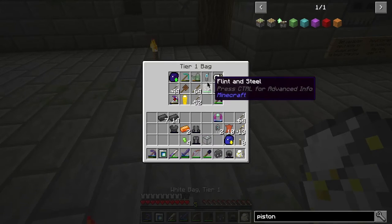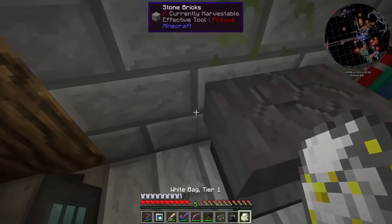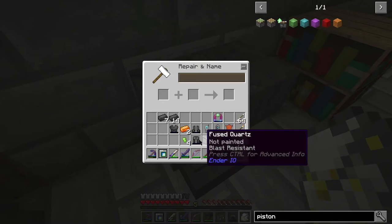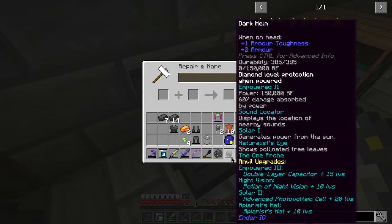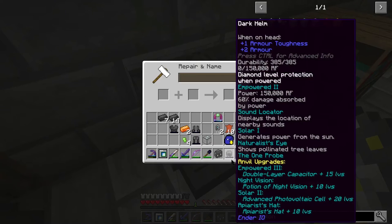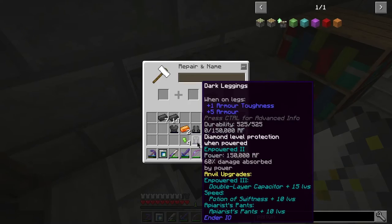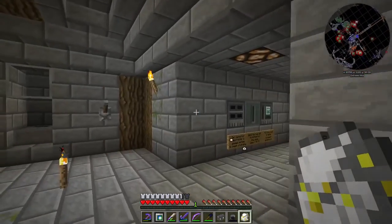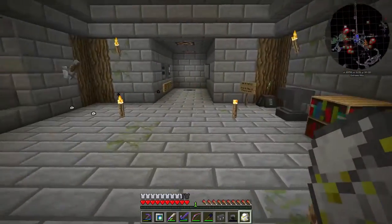There's another one — the one probe. I'm going to add this on as well, because why not? This goes on the helmet — the one probe, 4 XP levels. Now all we're missing is night vision. Next I want to put night vision and speed on, but to do that I'll need potions. So that will be next episode.